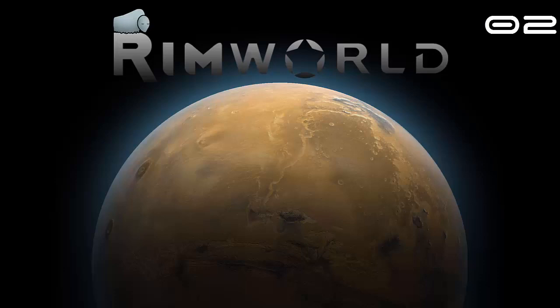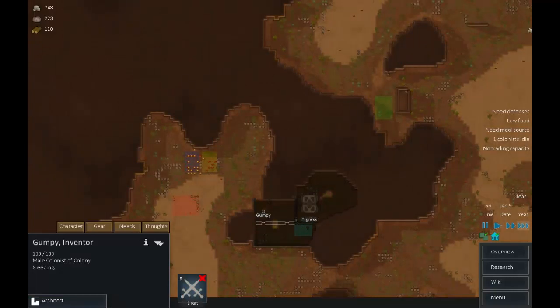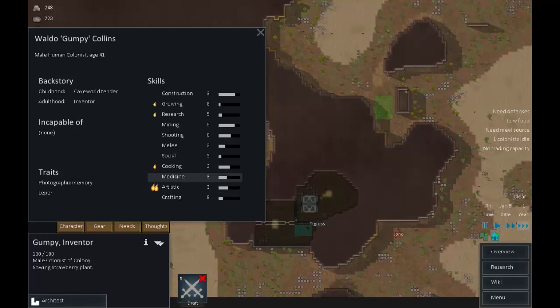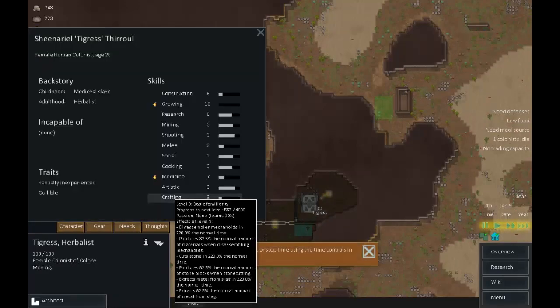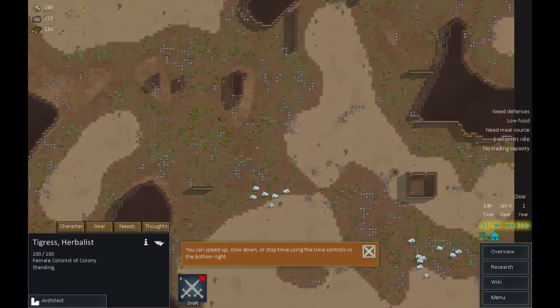Welcome back to this let's play of RimWorld. We picked up more or less where we left off. We have our three colonists: Grumpy, who is an inventor who likes artistic work, growing, and research. He has a photographic memory and he's a leper. We have Tigress - wonderful name - a female colonist age 28, a former slave who became a herbalist. She's sexually inexperienced and gullible.